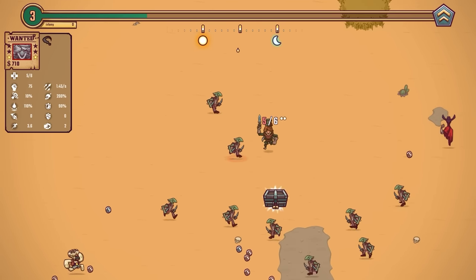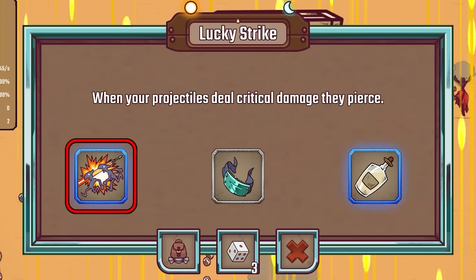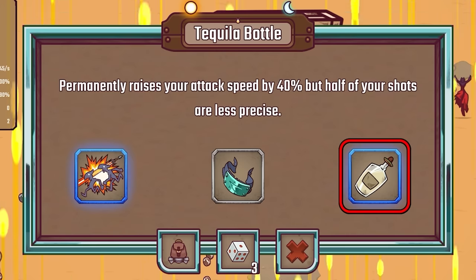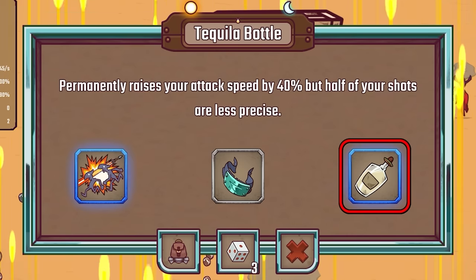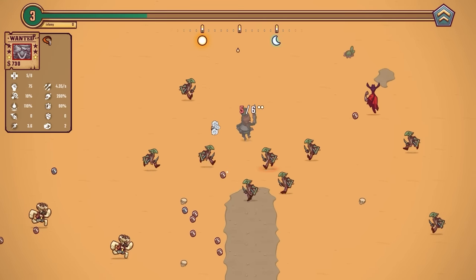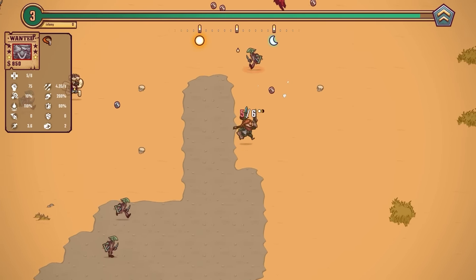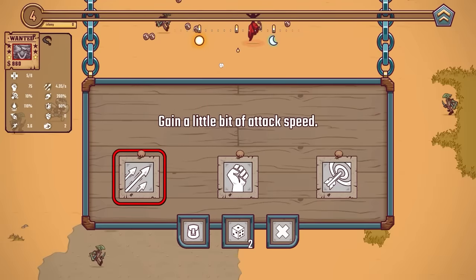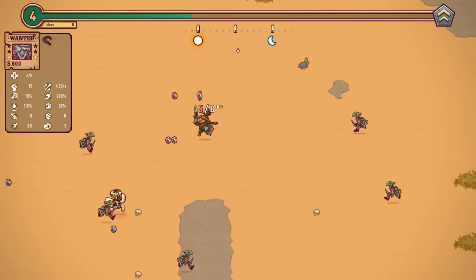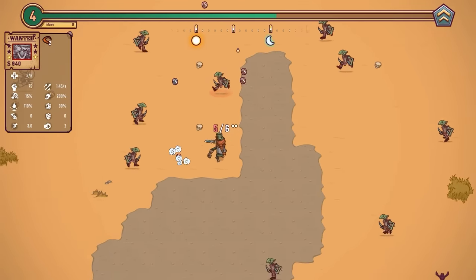They dropped a chest, so let's quickly grab that. When your projectiles deal critical, they pierce — oh that could be good. Dashing through enemies deals damage to them, or raise your attack speed by 40% but half your shots are less precise. I feel like it's too early to do that. Let's go with the critical piercing, then dash through and get all those coins to level up again. We got greys again but one is critical damage, so let's take that. Now we've got a 15% chance of doing critical — remember, the criticals pierce.